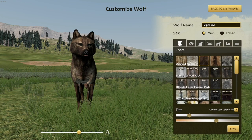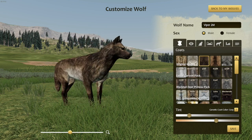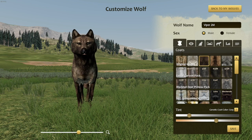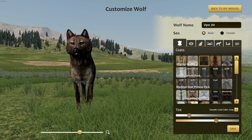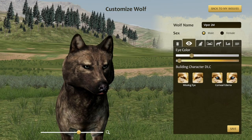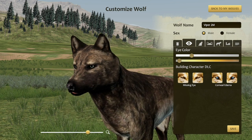First here we have Viper, and Viper actually got this very beautiful coat that, as some people have pointed out, looks like sad or determined eyes — or something like that. Very pretty. Aw, look at him.